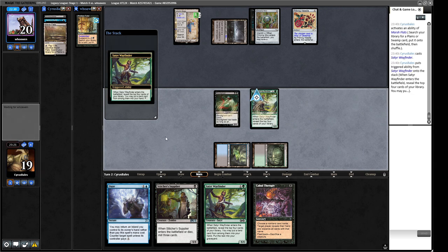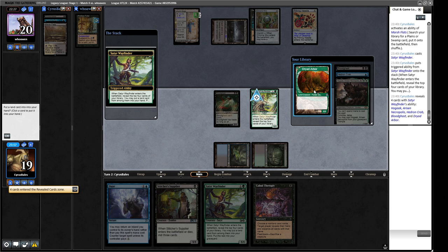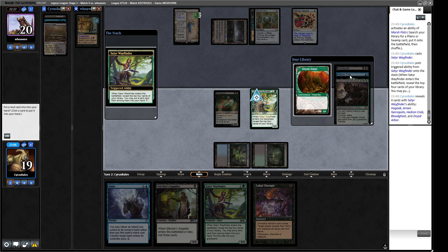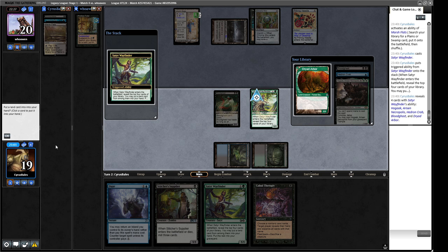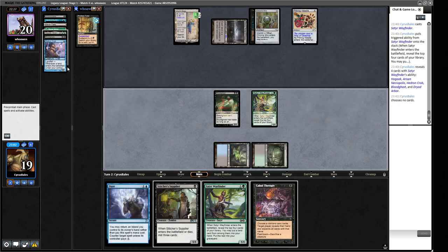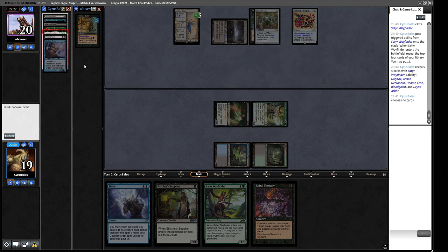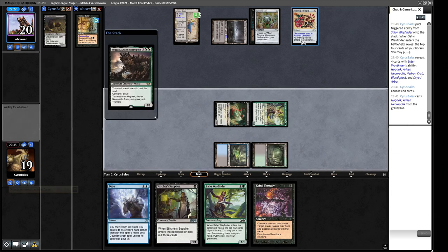Let's have a look at the top cards of our library — Dryad Arbor. If we take this Dryad Arbor, we've got one, two, three, four, five — we can lose one thing to put Hogak into play right now. Get rid of the Crab, the Marsh Flats, the Careful Study, the Dryad Arbor — tap this, tap this. We need to get rid of one more card — either the Bloodghast or the Gravecrawler. We want the Gravecrawler to potentially bring back a Vengevine. I think we have to get rid of the Bloodghast here and save the Gravecrawler. So we've got eleven power.